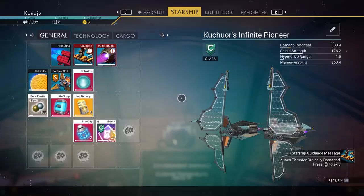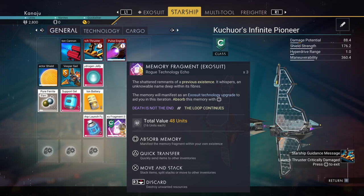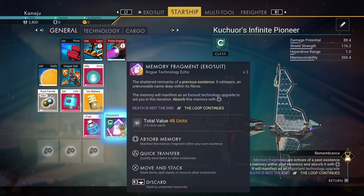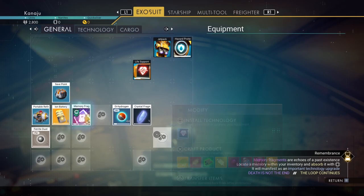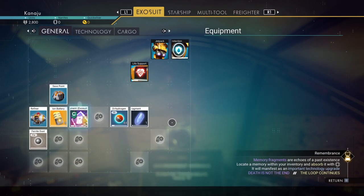Some easy ones now. If you need nanites, sell the memory upgrade modules you don't plan to use. The expedition chucks dozens and dozens at you, and you probably don't have the inventory space to hold all of them. You'll need 2,000 nanites to complete the expedition, so make the smart choice and just sell them. I sold all of my exocraft upgrades because I didn't plan on using them — besides the minotaur upgrades, I did keep those.